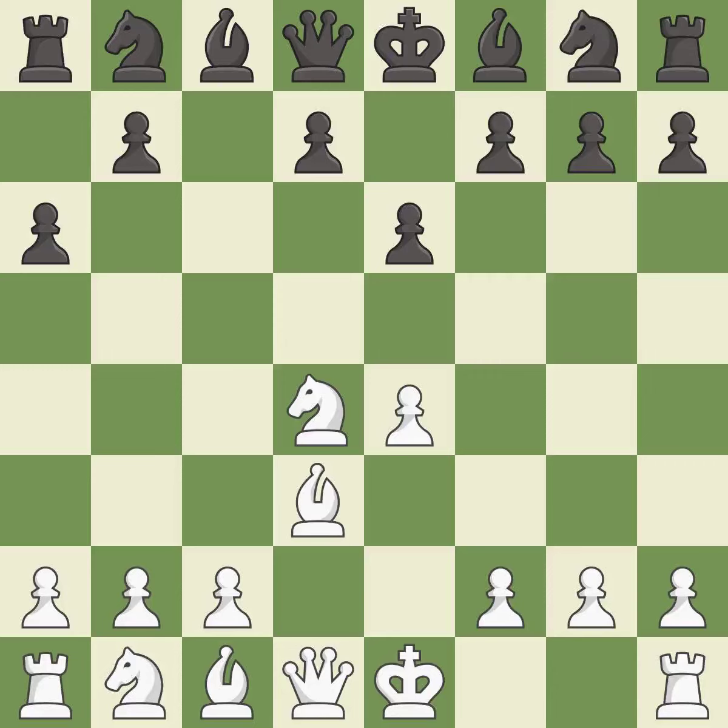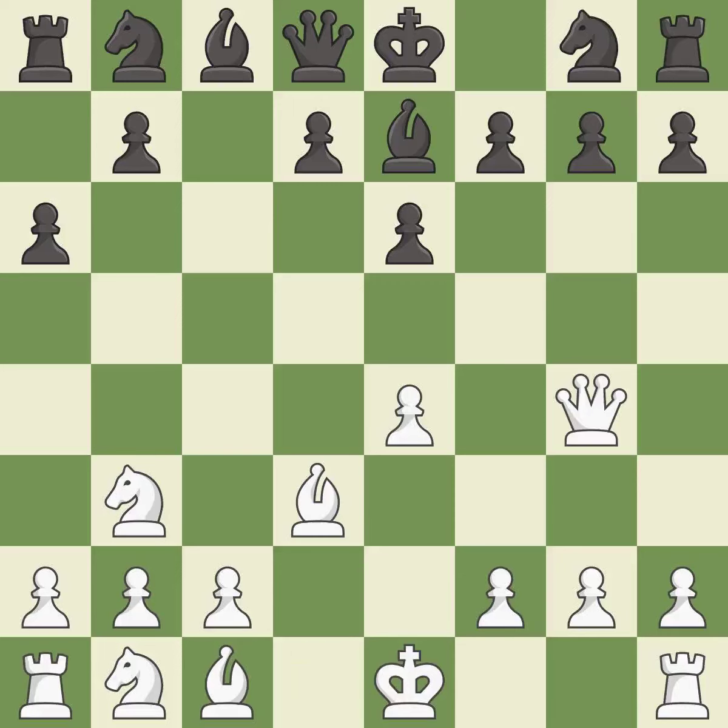Bd3 supports the e4-pawn; if the e4-pawn ever moves, the bishop on d3 will be attacking black's kingside. Bc5 develops the bishop and attacks the knight on d4. Nb3 retreats the knight to the queenside, controls the a5 and d4 squares, and attacks the bishop on c5. This move puts the bishop on a safer square, creating a threat to win a pawn. It is the last book move, but this ignores an opportunity to move a piece to safety — it is an inaccuracy.